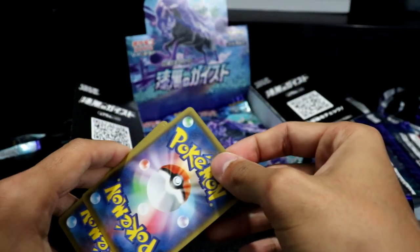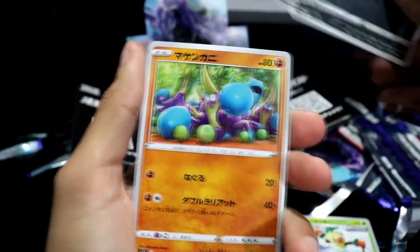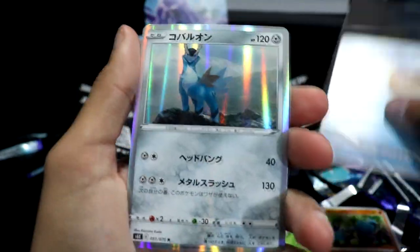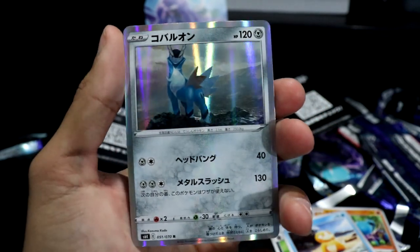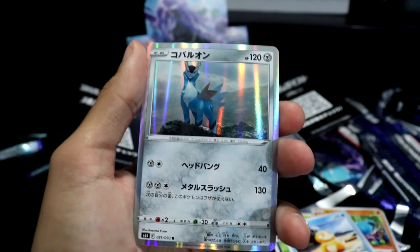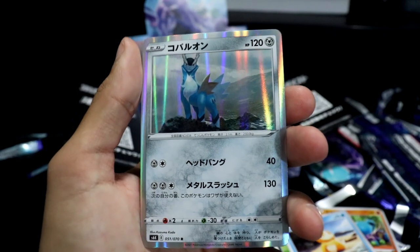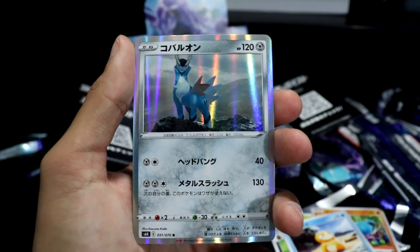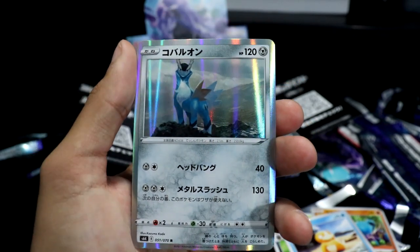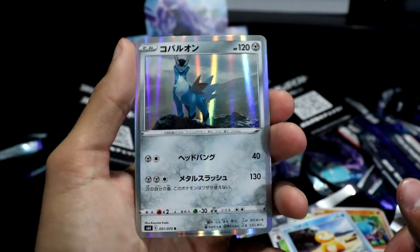Let's get an alternate art or a secret — something we haven't gotten yet. We got a Thwackey, a Nuzleaf just chilling on recon, a Crabrawler, a Psyduck, and then — holy crap — a Cobalion! I'm a huge fan of the Justice Trio — Terrakion, Virizion, and Terrakion being my favorite. But I like this metal dog too.